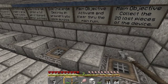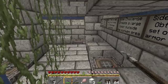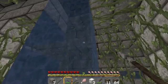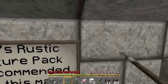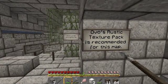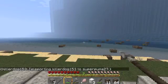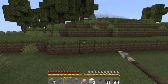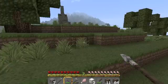So our main objective is to collect 20 lost pieces of the device and activate and clear through the main ruin. It also says to destroy all the spawners. You all want to just meet up at the base? We're using Boba/Sphax texture pack — east, south, right at what— you're not using the recommended ones. What's really cool is dispensers look like they have faces.